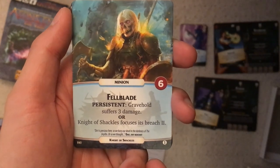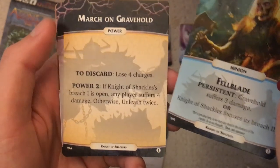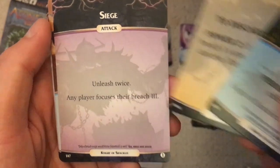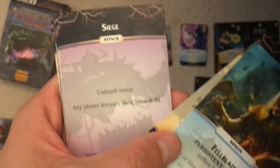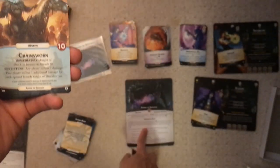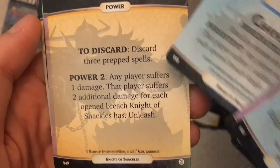This is pretty strong for tier one — every turn Wraithmonger takes three damage or focuses a breach. That's really strong for a tier one enemy. You also have to lose four charges, which is hard to do in a short time. Some unleashes deal damage. One unleash: any player focuses their breach three — there's always a good benefit alongside a really bad effect. There's a tier two enemy, the Chainsworn: a forced focus and then continual damage increased for each breach open. The more breaches are open, the worse it is. There's also a discard of three spells, with the same mechanic — worse for the more breaches he has open.